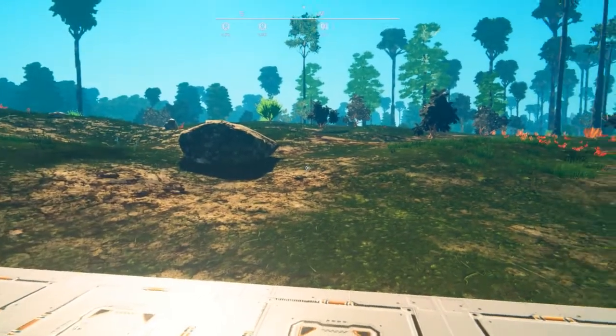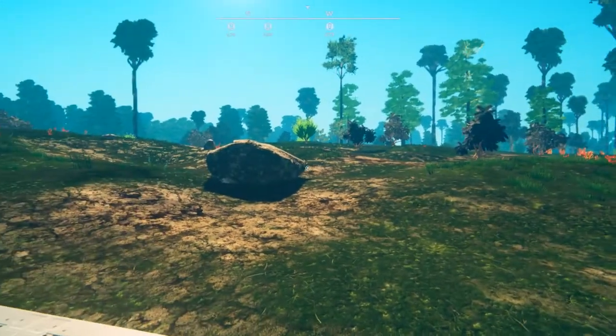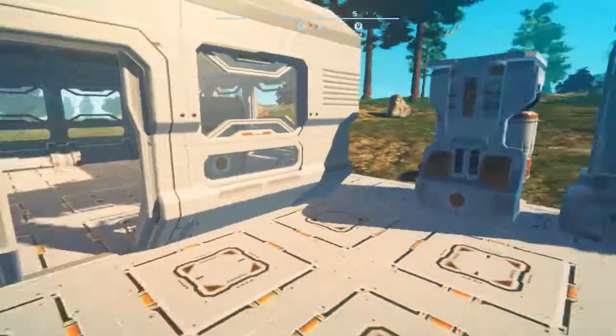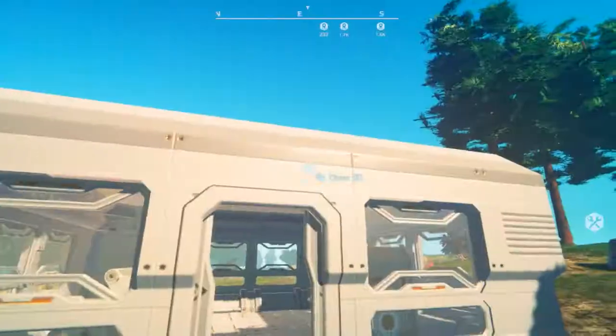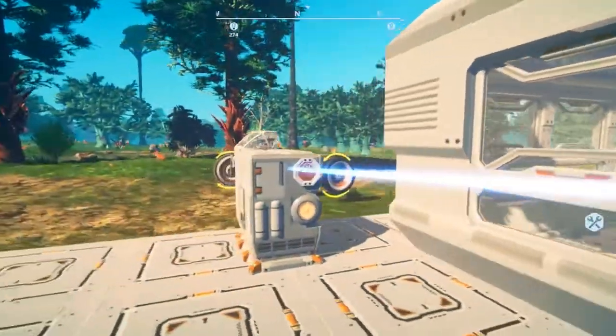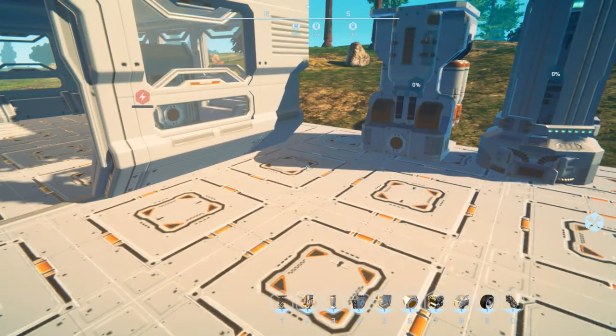Hey everybody, I'm BC and welcome to my video guide on how to use the new power system that has been implemented into Planet Nomads as of version 0.8. Before the update, the power system was basically a matter of just going up to a generator and connecting it to everything, but now you can only connect one thing.